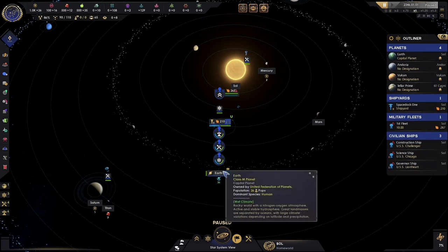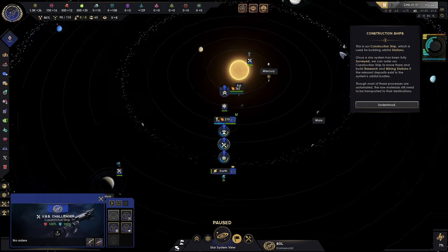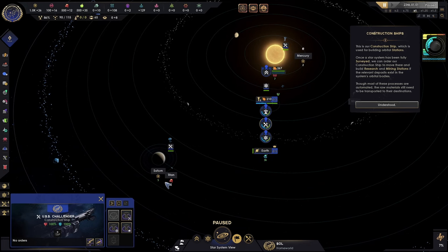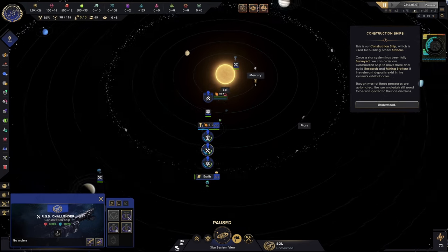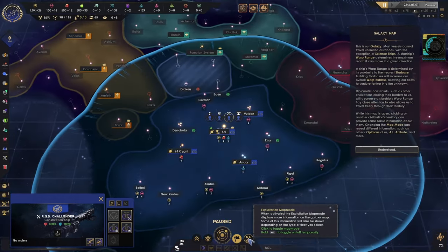We've got to get our science vessels out and get them looking. This is our construction ship, which is used for building orbital stations. Once a star system has been fully surveyed, we can order our construction ship to move there and build research and mining stations.